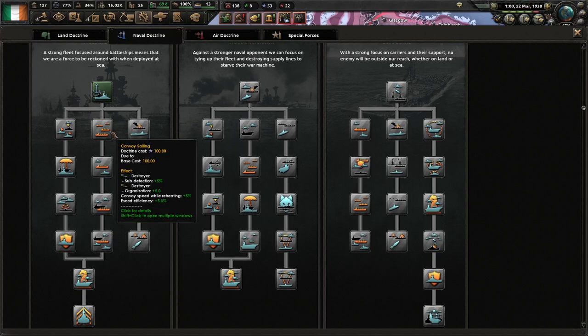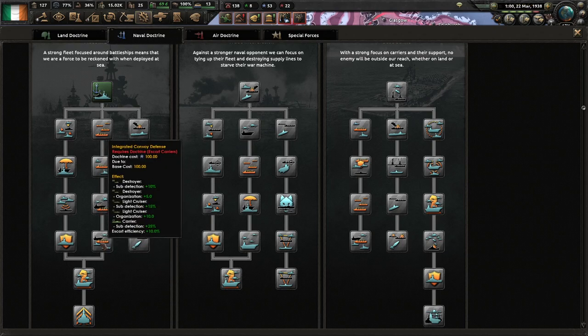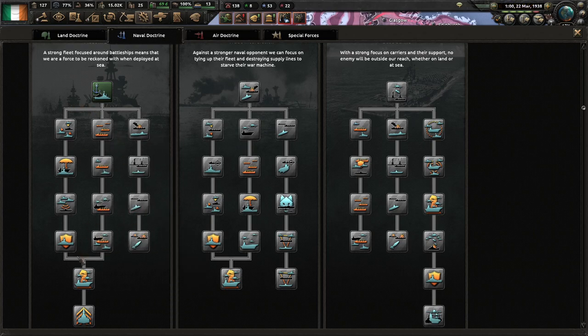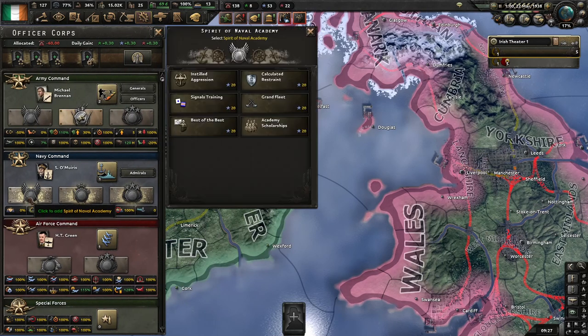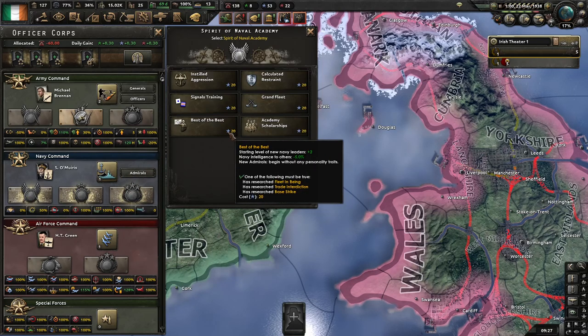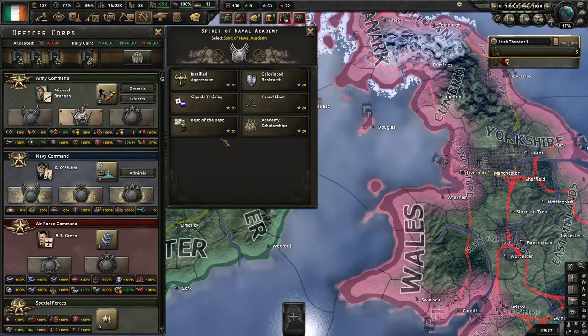The way I'm going to handle Sea Doctrine is probably go down Convoy Sailing, then Convoy Escorts. Carriers aren't going to be much use. I might just go into submarines, then once I've got the initial surface suite set up, get our hauling boats working. We don't have any naval experience to start with.